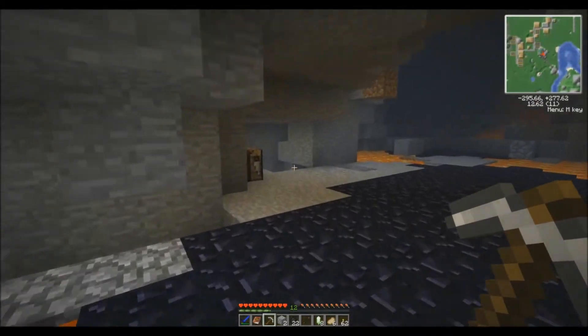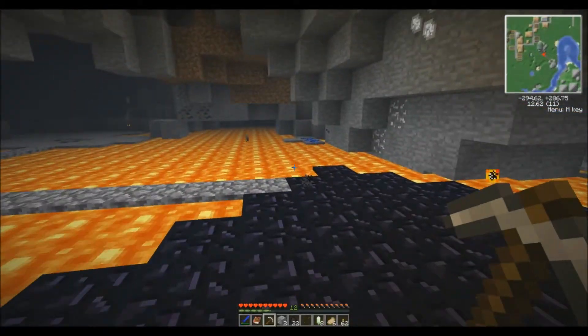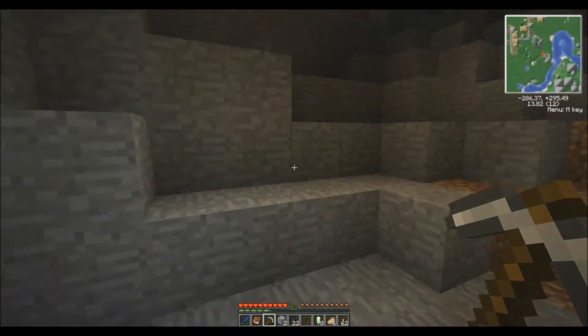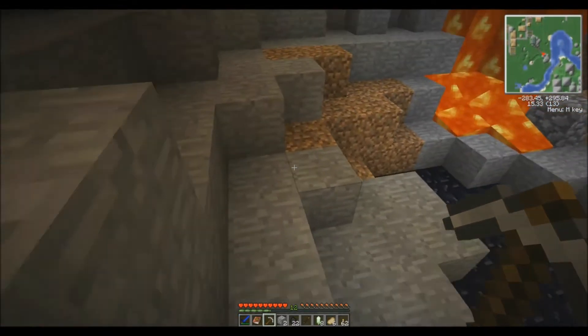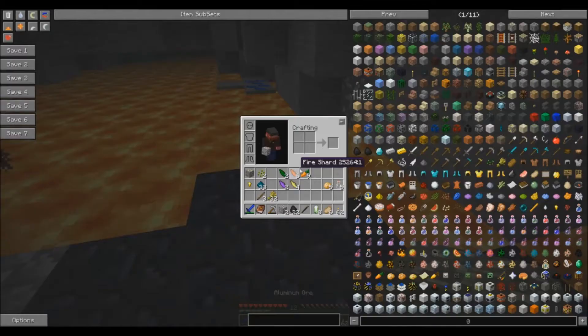How am I gonna power the quarry? Oh, didn't think of that. Don't worry, I'll get you covered on that. I need iron gears and gold gears. What is it — wood, stone, iron, gold? Well, instead of using those furnaces, should we start setting up the macerators and stuff?